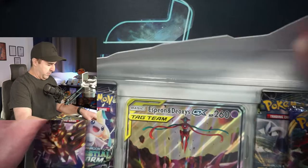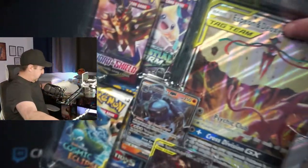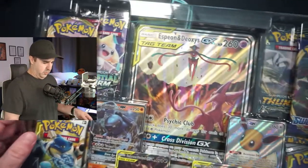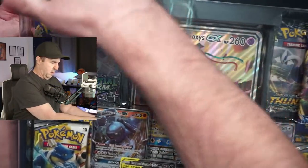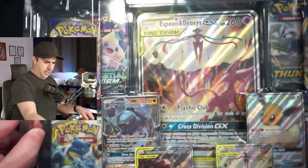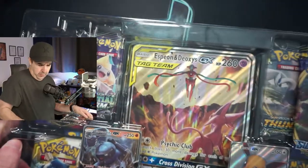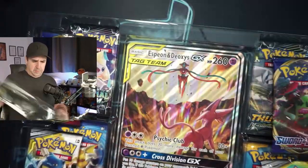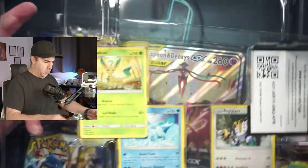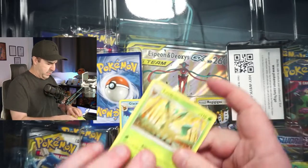I wanted to open up this one first because I'm really excited about these. The art on this Espeon and Deoxys is absolutely insane. So let's see if we can't pop this out here. It looks like they did take care of the promo cards in this box — they finally learned. They've been good about them lately for the most part. Oh look, there's more promo cards on the back!